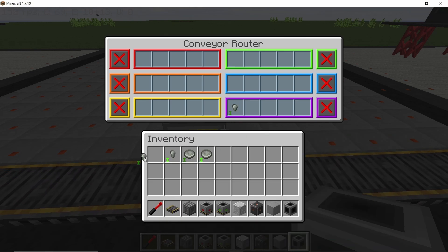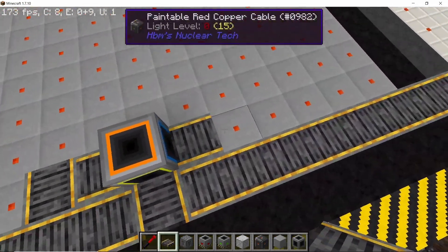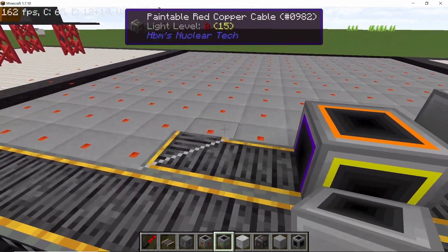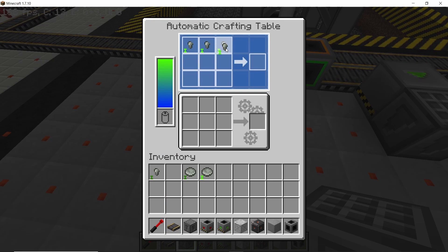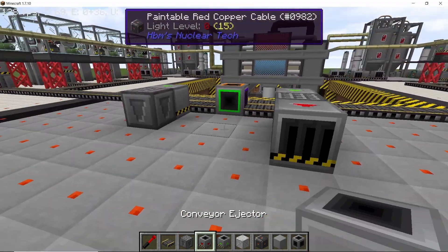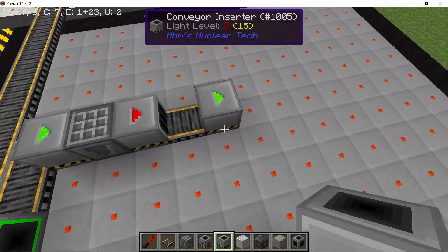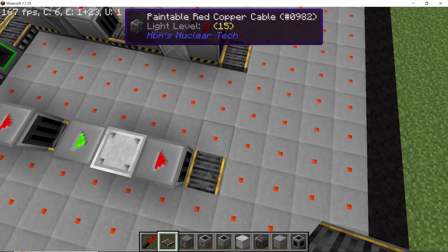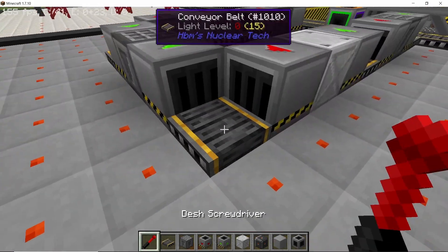For auto-crafting, place down a conveyor router. The conveyor router can have two outputs: one side configured for uranium-238 nuggets and the second side configured for uranium-235. In front of the inserters, place down the automatic crafting tables — set the right side to uranium-235 with its recipe, and the left side to uranium-238. From here, have conveyor ejectors with conveyor belts in front and then some inserters going into buffer crates. These crates are useful because you can use them to control the entire processing plant.